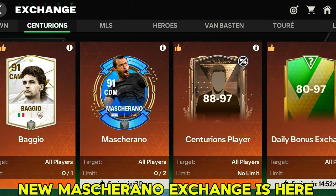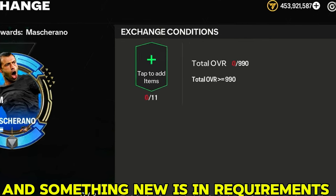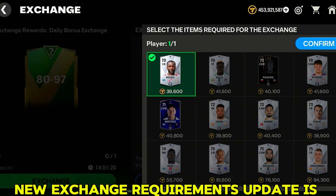A new Mascherano exchange is here and its limit is too. Something new is in the requirements — we need to put in at least 1190 OVR players. This new exchange requirements update is annoying me. Not good it is.